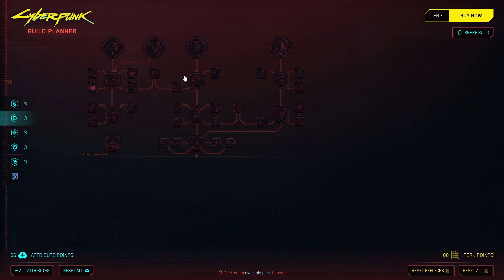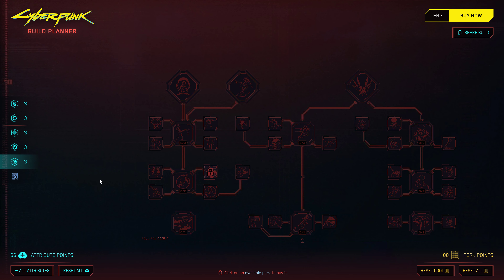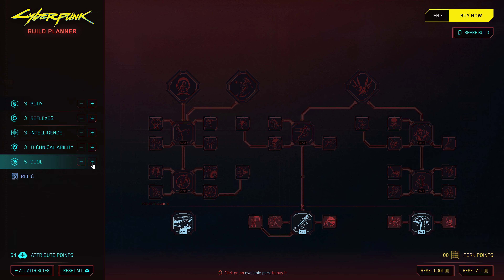Let's try to create a stealthy character. I'm a big fan of stealth, so Cool is something you need to put your points into. A good thing you can do on this screen — and I assume the main game will be like this too — is that before, you wouldn't be able to see what each perk does. Let's put 10 points into Cool. That unlocks Silence with Knives, so you can be a melee or ballistic stealth character, or a hands-on stealth character sneaking behind people and grabbing them.